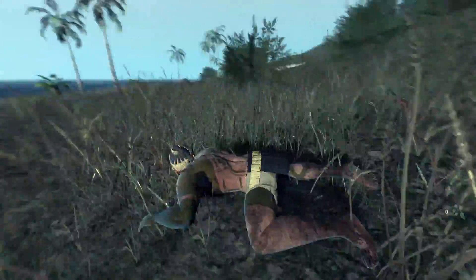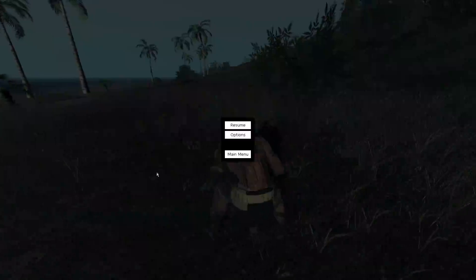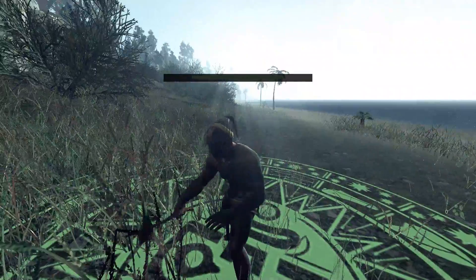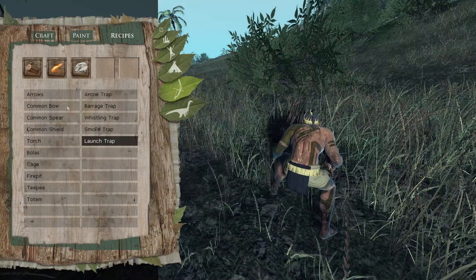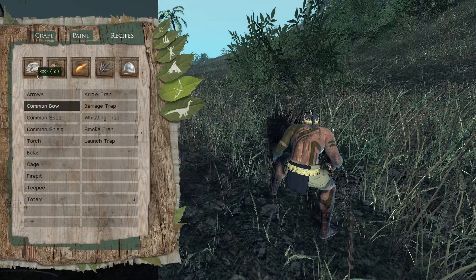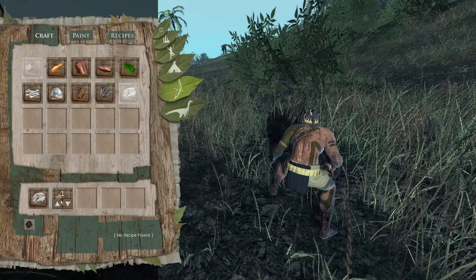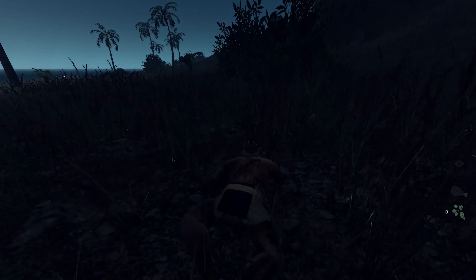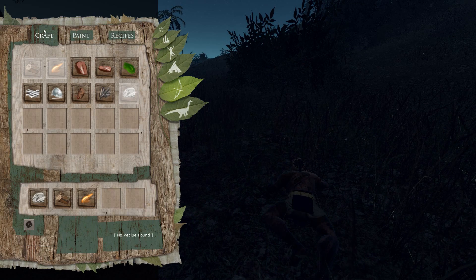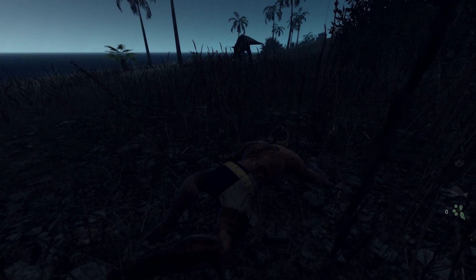I've not tried the arrow trap, but I'm assuming it's basically just a calmer version of the barrage trap. We're going to make a bow — we need two, eight, four, one, two. I need one more glob of saliva. The new plan: attract the attention of the Carnotaurus so he walks over and activates my trap. Come on — pew pew!